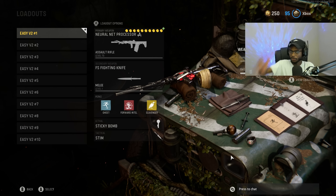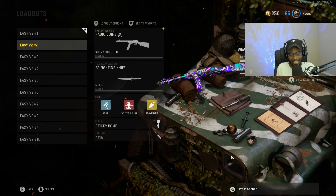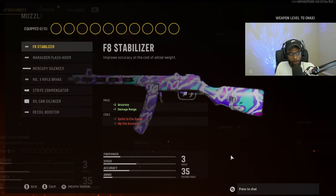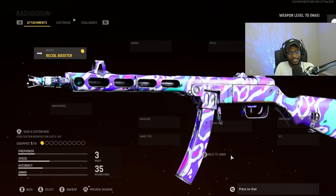For class number two, we're going to be saying hello to the PPSH meta. The PPSH is one of those SMGs that people don't run, and I don't know why. This gun is a melt machine when you're running the right class setup. For the muzzle, believe it or not, we're actually not going to run this weapon suppressed. We're going to take advantage of its fast fire rate and put on the Recoil Booster to bump that fire rate up and get a faster time to kill.